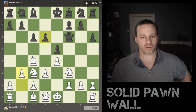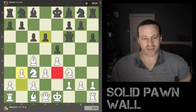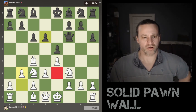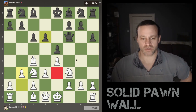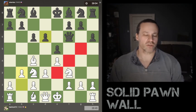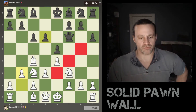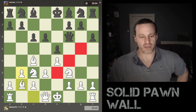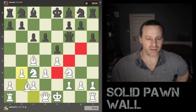So I'm now thinking: where is my dark-squared bishop going to go? e3 isn't very useful — it's only looking at a7, completely away from the king, and I'm thinking the king's going to castle short. So I want to do something useful with my dark-squared bishop. I move b3 to prepare for either the fianchetto on b2 or even bishop to a3 potentially.